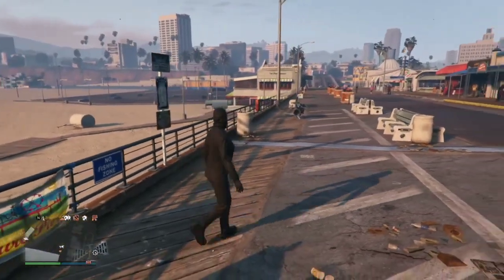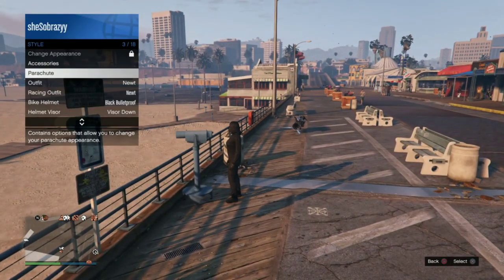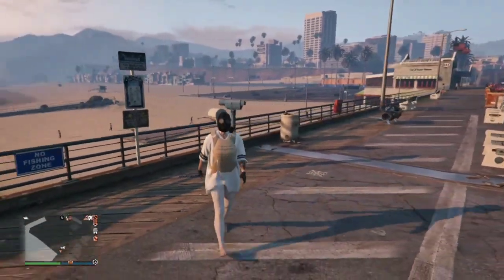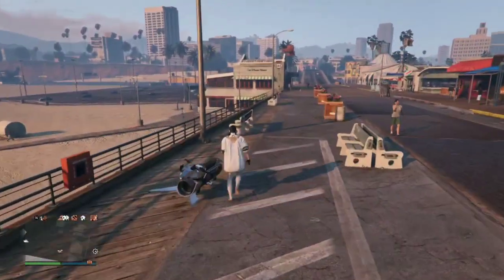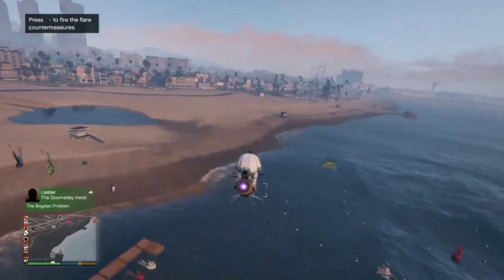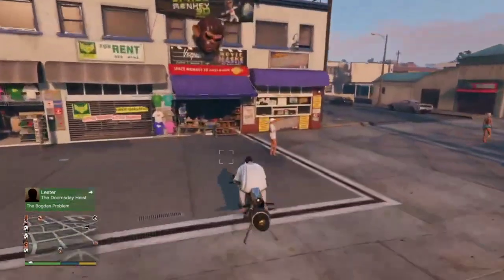Run up to the telescope, spam right on your D-pad, open up your interaction menu, go to style and equip the outfit that we just saved. Then you're going to want to fly over to the Maze store to save this outfit in slot one.